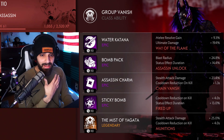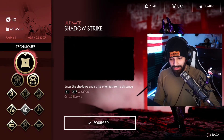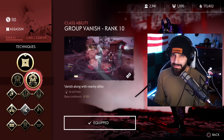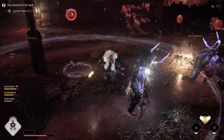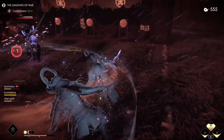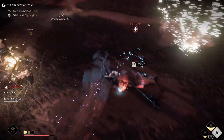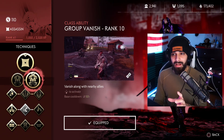Here are the techniques I'm currently using. First: group vanish. Group vanish is on a 50-second cooldown as opposed to 62 seconds for toxic vanish. In nightmare survival with three other players, you want something that helps everybody. Not only is the cooldown shorter, but you can get teammates out of sticky situations by making them invisible. If there's one big oni left, you and a partner both vanish, both get critical strikes on him, and you can take him down fast.